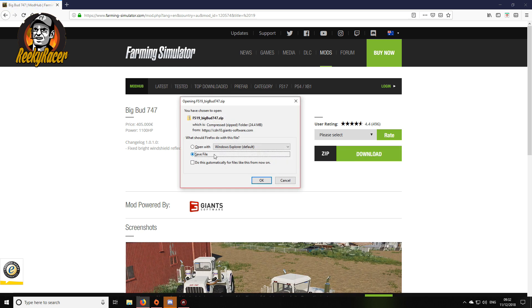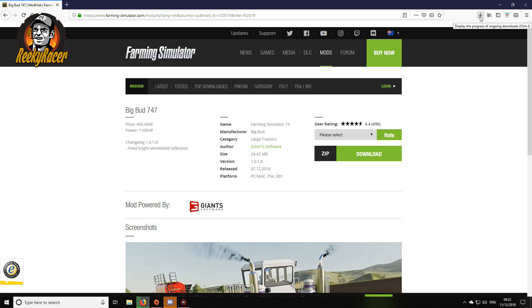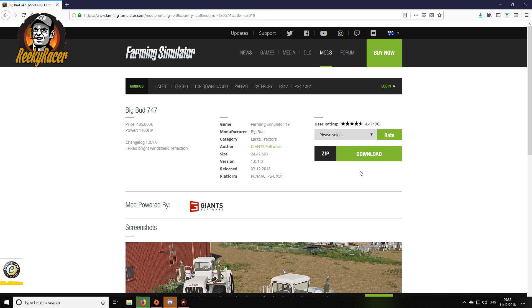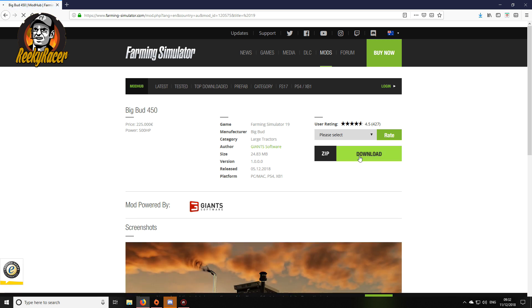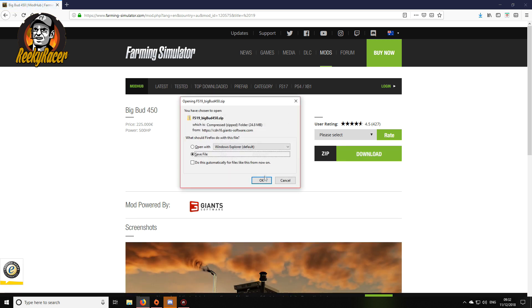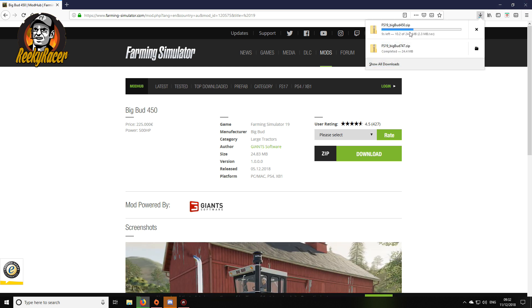It will actually come up with 'Open with' or 'Save' — you want to save the file so that it comes up into the right-hand corner and displays the progress of ongoing downloads. We want that Big Bud 747, and also we will get the Big Bud 450 just so I can show you. You download that one as well, save file once more, and it will come up here into the download files.